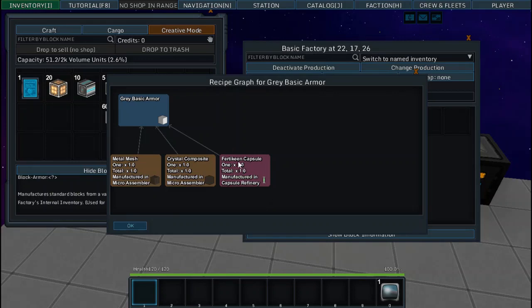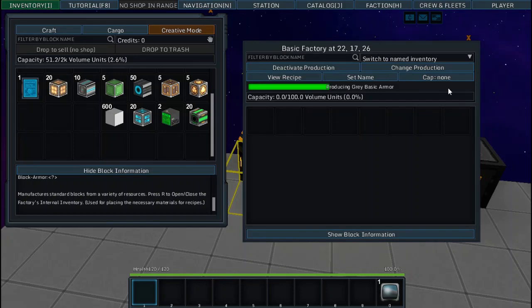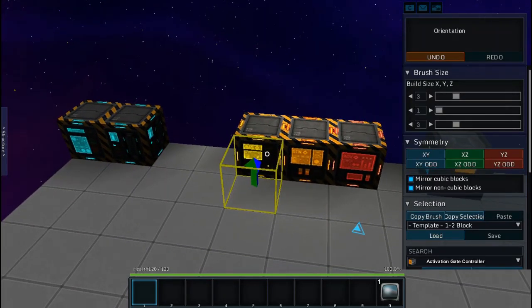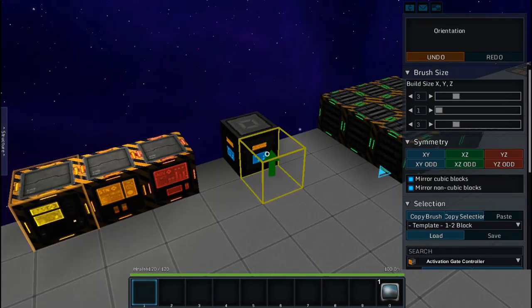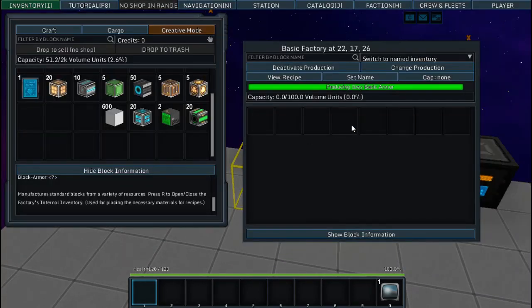It takes one Fertkeen to make your basic armor. Right now it's not making anything because it's not pulling from storage — it doesn't have capsules or composites to grab. If we click C, go over to our storage, and click V, we can see it pull the materials out and create a basic armor.